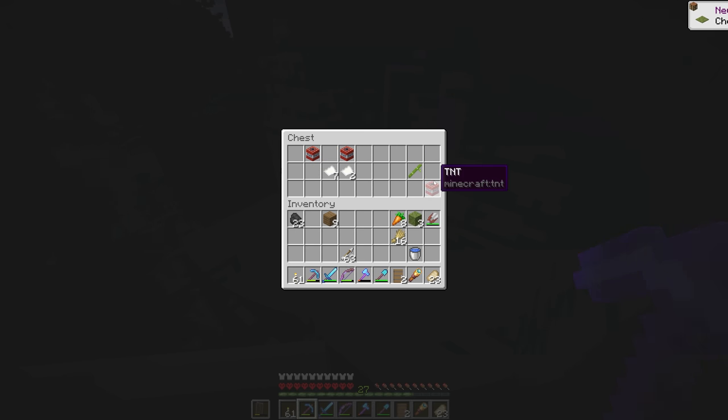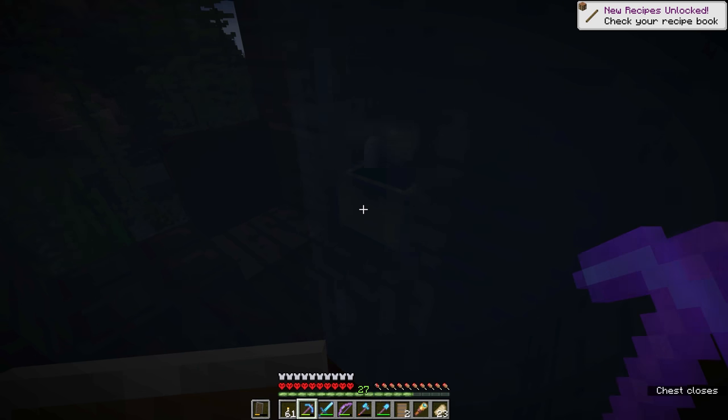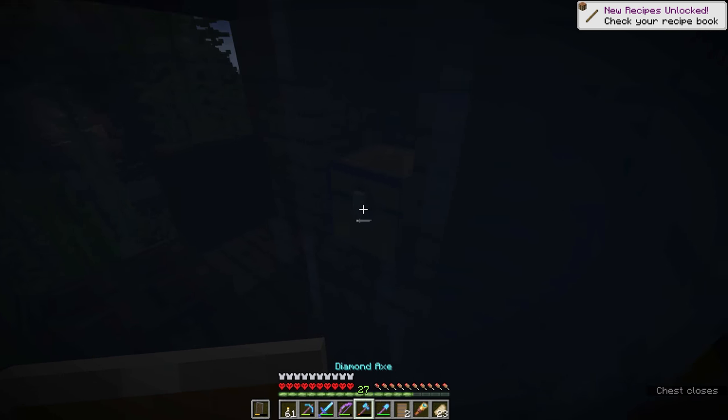Later, of course, moss blocks will generate in lush caves, but for now we can only get them from shipwrecks. So that was a lucky find. We also got some bamboo without even needing to find a jungle — shipwrecks are kind of OP in 1.17.